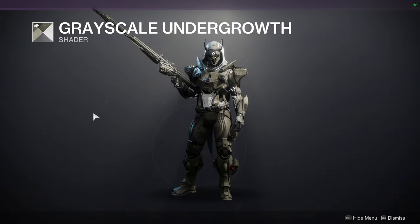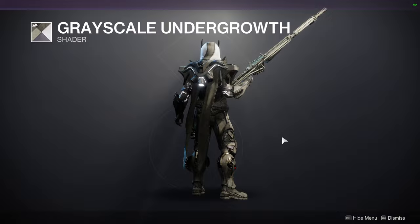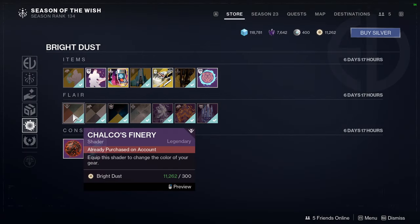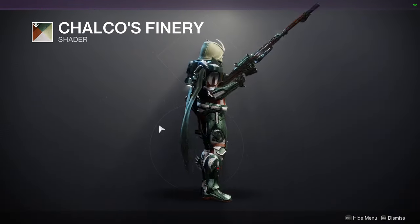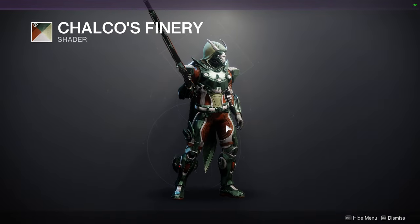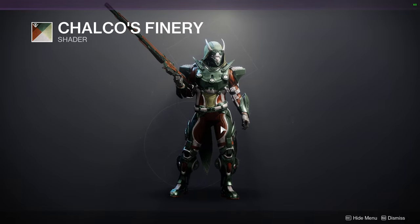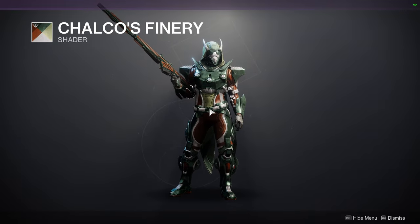Grayscale Undergrowth: the more I look at it the more I appreciate it, but I understand if people find it boring — it's just grey and some white. Then Calco's Finery: I surprisingly don't hate it, considering I'm not the biggest fan of green or orange, but I like it when it's darkened because bright orange just feels tacky. So this is actually pretty cool.